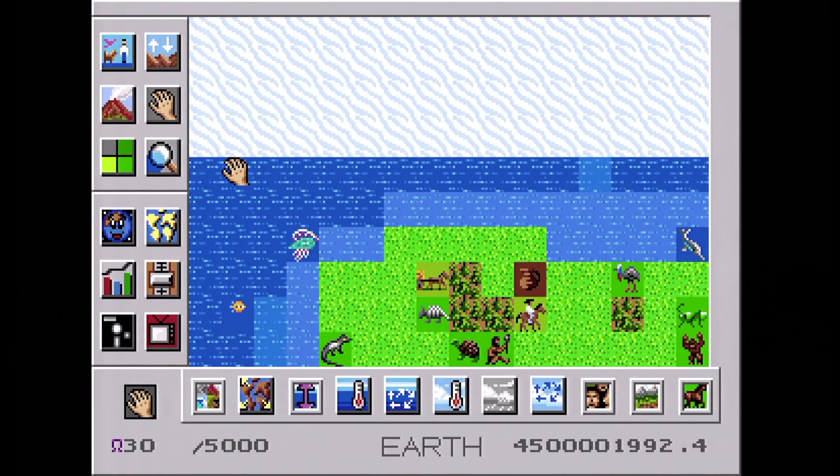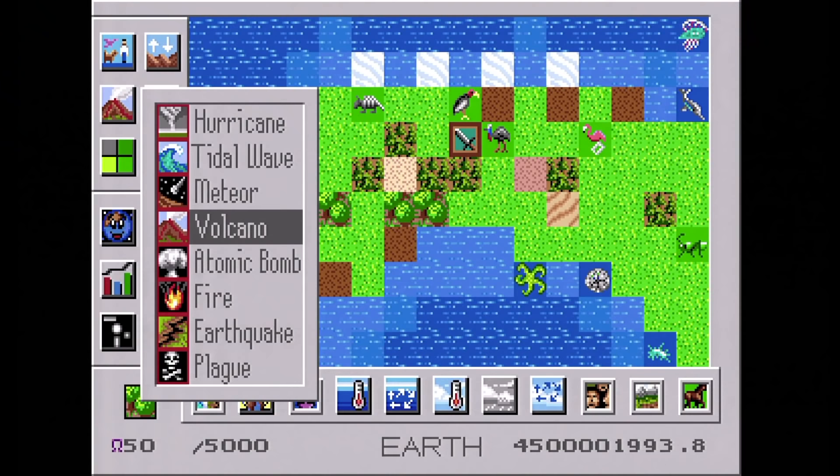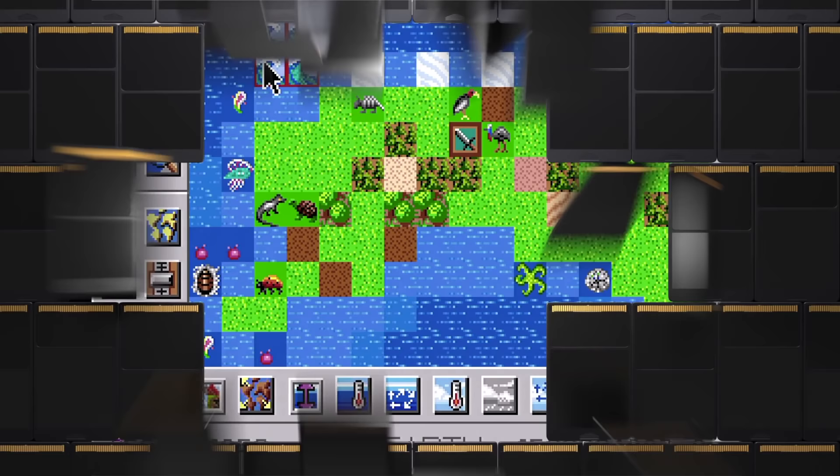Sim Earth. On this CD, you can develop an entire planet and oh boy, there are a ton of options to mess around with. The only bad thing is that it's rather slow since the game is a little too complex for the platform. Still fun to put power plants next to dinosaurs or have tidal waves ravage the shore.